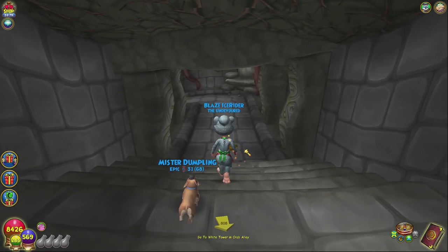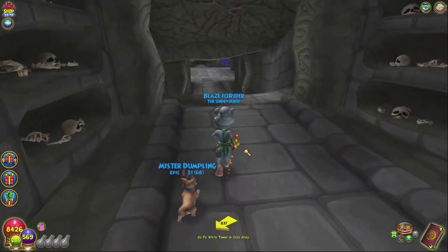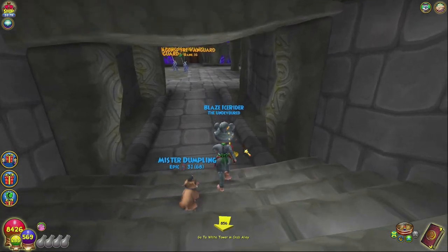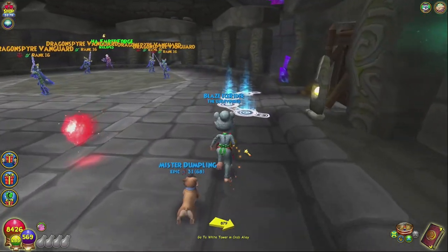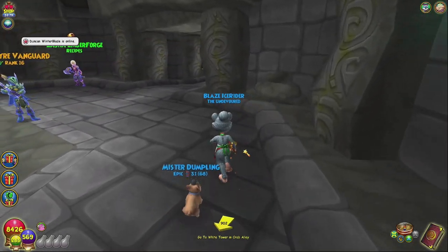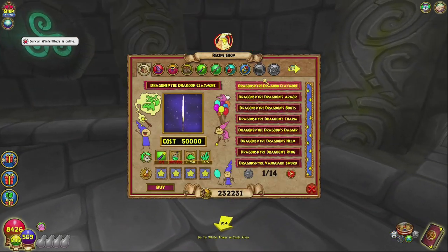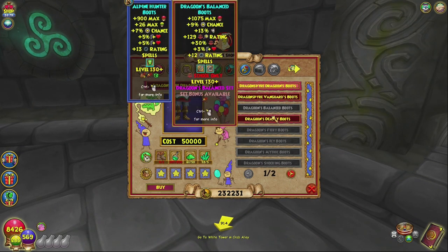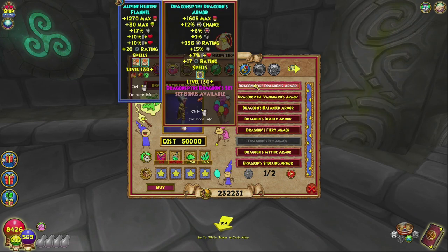Now for the third point, let's get into how the gear works and where you can farm for it. After you beat the first boss in the Drains, King Detritus, you will receive access to the Catacombs. Once you traverse down there, on the right-hand side there is an NPC who sells all the recipes to craft your gear. There are in total three tiers of gear in the Catacombs: Soldier, Vanguard, and Dragoon.